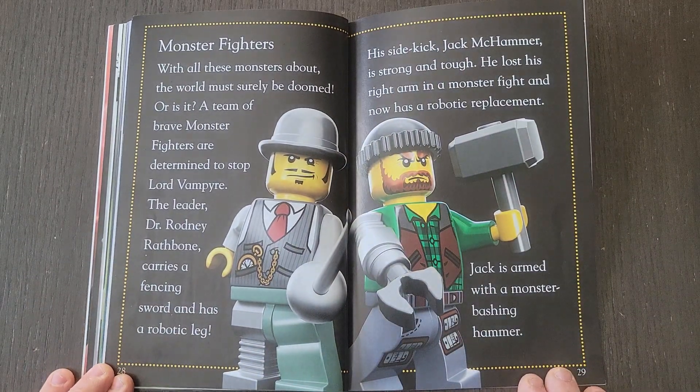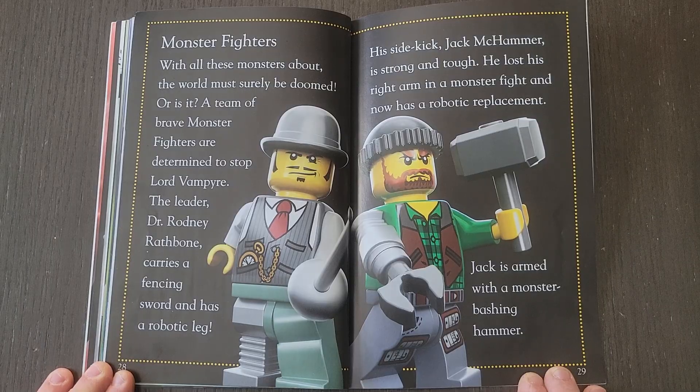Monster Fighters. With all these monsters about, the world must surely be doomed — or is it? A team of brave monster fighters are determined to stop Lord Vampire. The leader, Dr. Rodney Rathbone, carries a fencing sword and has a robotic leg. His sidekick, Jackhammer, is strong and tough. He lost his right arm in a monster fight and now has a robotic replacement. Jack is armed with a monster-bashing hammer.